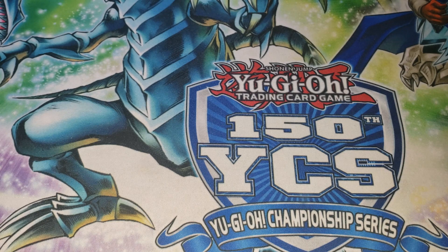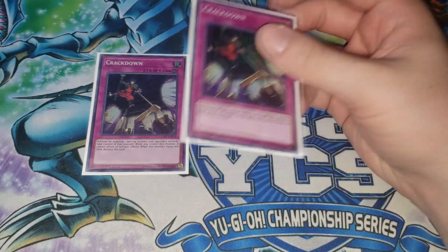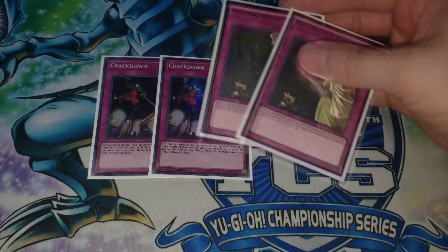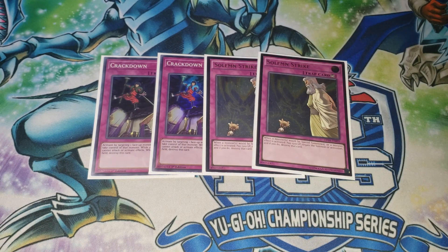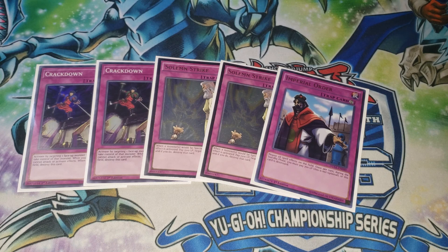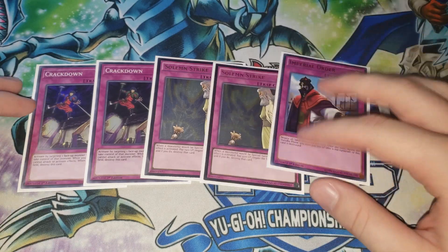That could have been just like a 40-card deck profile, but I really felt it was important to show you guys these last five cards. We have two Crackdowns — pretty cool card, really nice going second, helps a lot. Two copies of Strike: beating Burning Abyss without this card is almost impossible. This deck is mostly going to side deck for Skystrikers, things like Anti-Spell Fragrance. And we have one copy of Imperial Order. We play zero spell cards in this deck — no Card of Demise, no Pot of Desires, no Pot of Extravagance because the extra deck is too important. So Imperial Order seems like an auto-include.